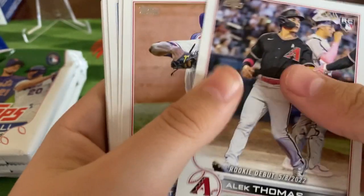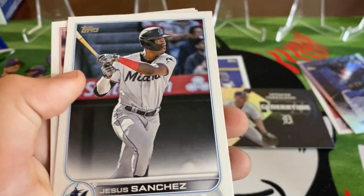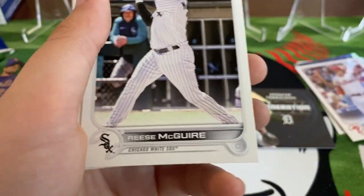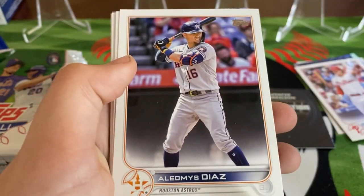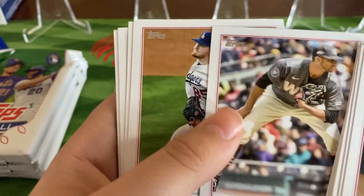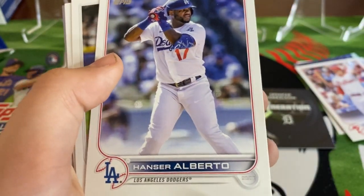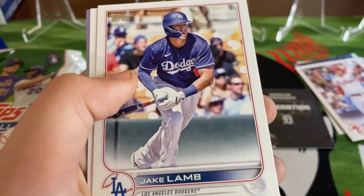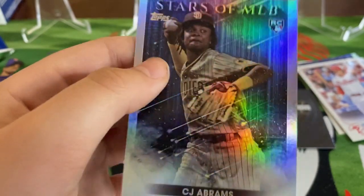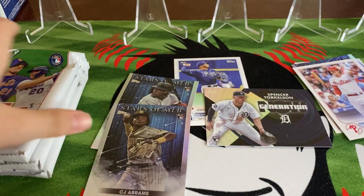Alec Thomas, Taylor Kern, Joe Perez, Sanchez, Bryson Stott rookie, Reese McGuire. Looking for the Pena rookie in this one. When I saw the Astros that's what I was thinking, but it was Perez. Cancer Alberto, Joe Kelly, Jake Lamb, Robinson Cano, and a CJ Abrams Stars of MLB - nice one. All right, next pack.